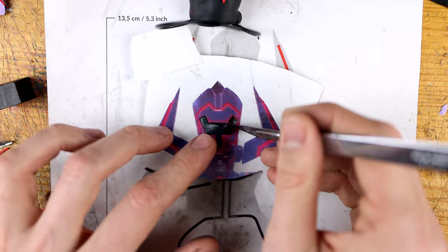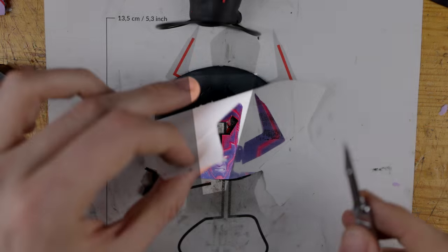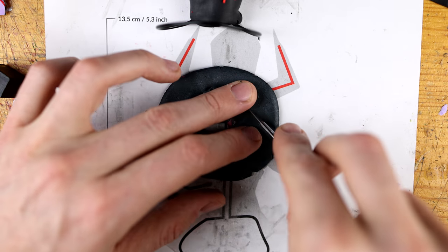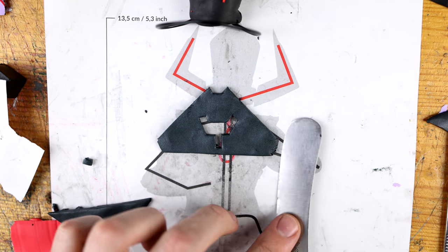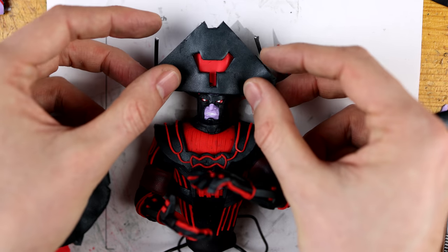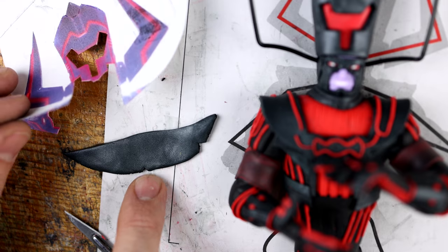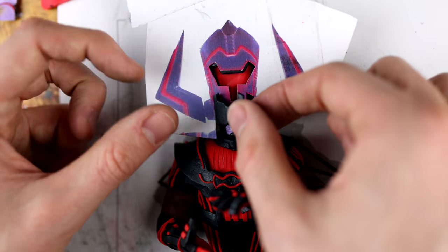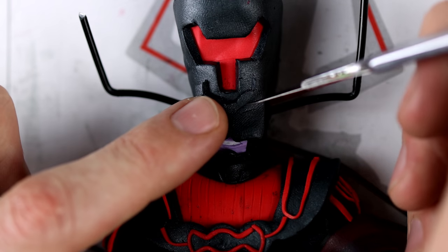It looks like this — well, except for the horns — but when you just think them away, it looks like a pope. Galactus is the pope! This only would make sense. And on another level, on a meta level, the character design of Galactus was looking for ways to make him religious.